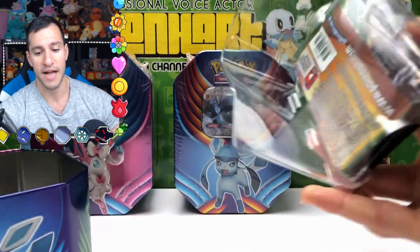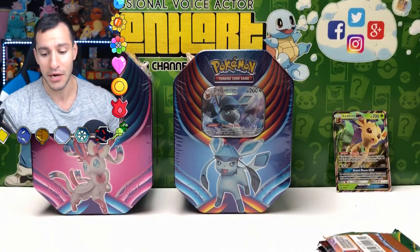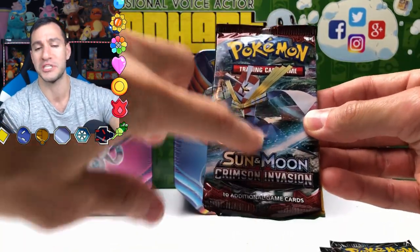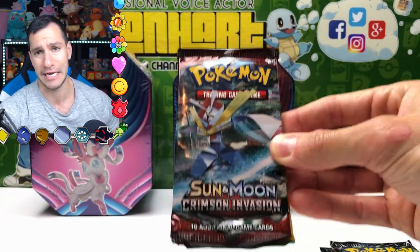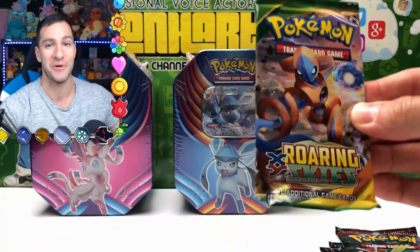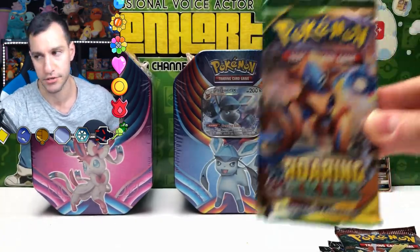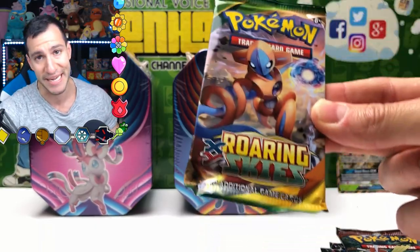Let's see what the packs are. Is that a Roaring Skies pack? I ain't complaining over here. It looks like two Celestial Storm packs — very nice. Crimson Invasion! I hope this switches from Crimson Invasion to another Sun and Moon set like Burning Shadows, because I need that Hyper Charizard. And a Roaring Skies, which I am not going to complain about. Because everybody, you are going to be so excited if you know what's in this set — there's a card called Natu, how do you do? If we get a Natu out of a Roaring Skies pack, we better yell it.